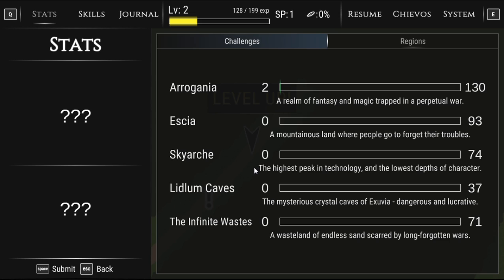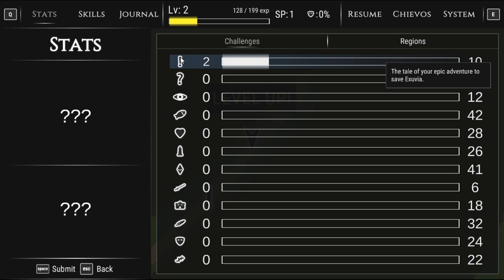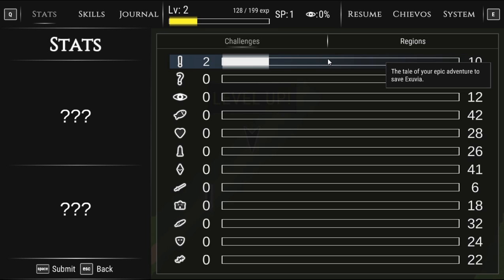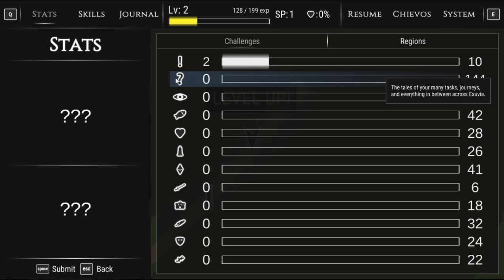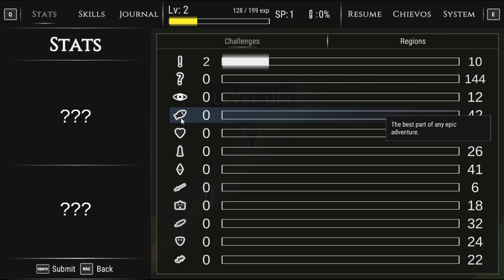They're just dealing it out. Lidlum Caves — 'the mysterious crystal caves of Exuvia, dangerous and lucrative.' The Infinite Wastes — 'a wasteland of endless sand scarred by long-forgotten wars.' These are 'tales of your epic adventure to save Exuvia' — there's only 10 of them. Also 'tales of your many tasks, journeys, and everything in between across Exuvia.' The best views — 'the best part of any epic adventure.' And a fish.